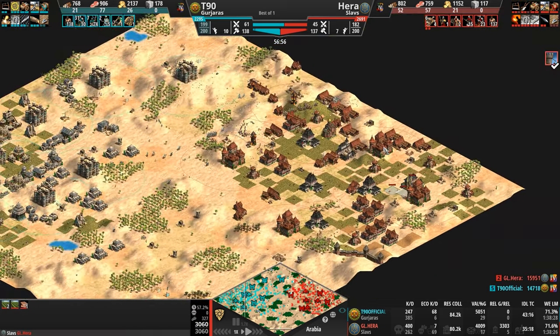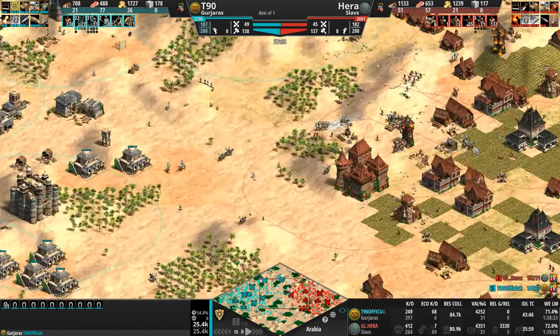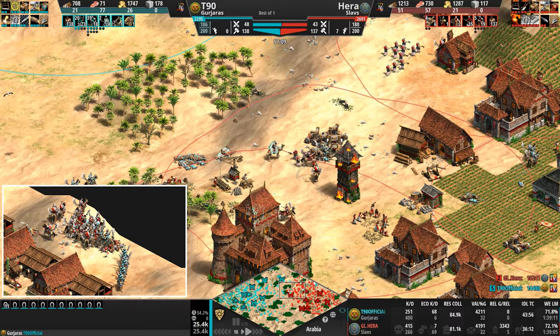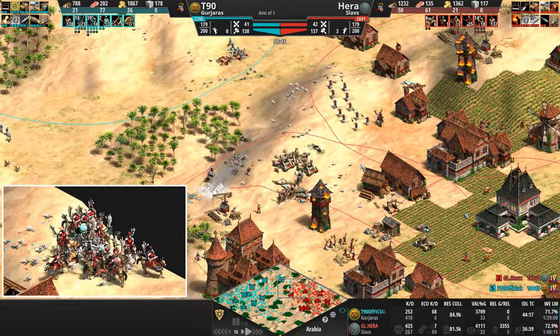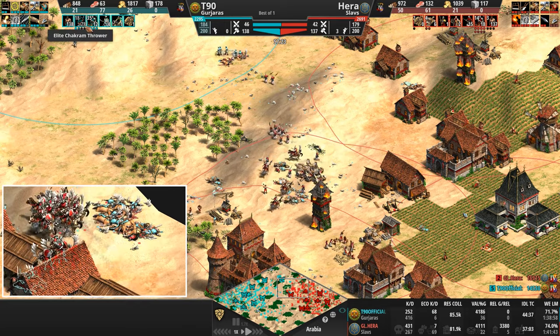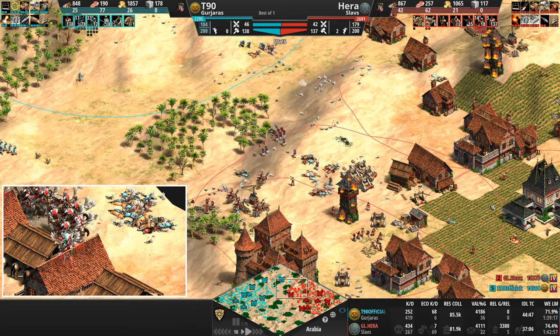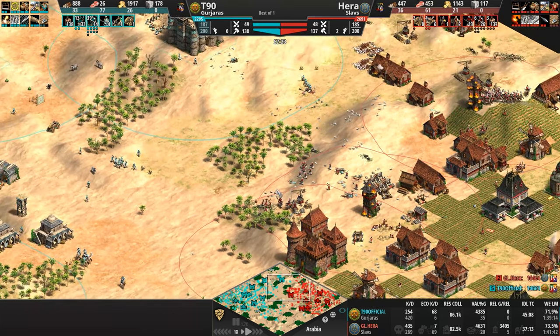How many castles for our Slav? Four castles — six castles now. Still 11 stables. T90 believes 11 stables are enough to reinforce constantly. He's going up to 46 chakram throwers. He's very confident. The players are disengaged — we've got an arms race developing here with both players at pretty identical villager populations, 138 to 136, meaning army supplies will be very identical as well.